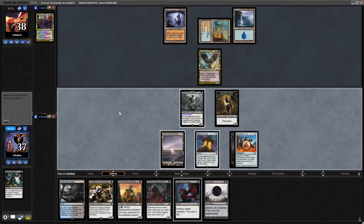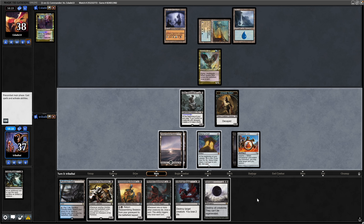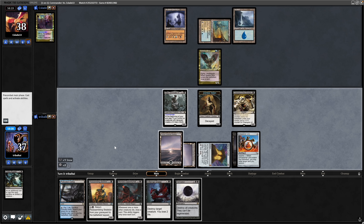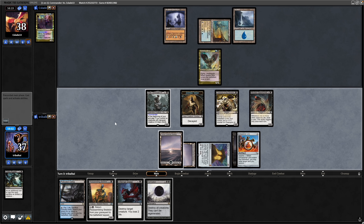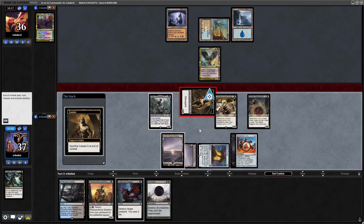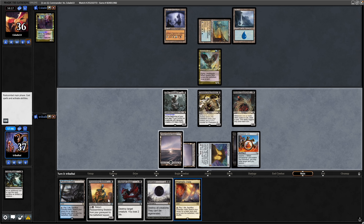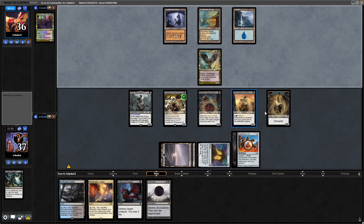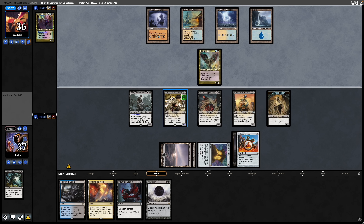Our opponent just holding up double blue mana — so we have to assume that is some kind of counter magic. Drawing into another land is really good, and I think we're fine at encouraging our opponent to counter the Champion of the Perished. That goes through pretty quickly, so we'll try and land Morbid Opportunist — we get both of those in, so we're going to start drawing more cards. Swing into our opponent, and at the end of combat it will sacrifice itself, which triggers the Morbid Opportunist. We play out the Reassembling Skeleton, and at the end of the turn we get another Decayed Zombie, bumping Champion of the Perished up to a 2/2.